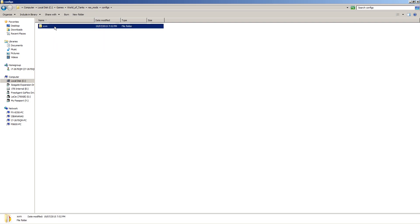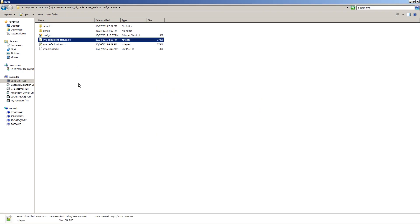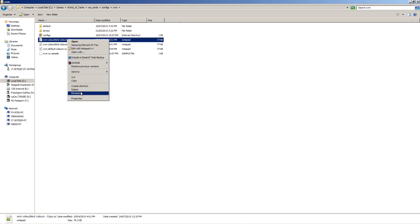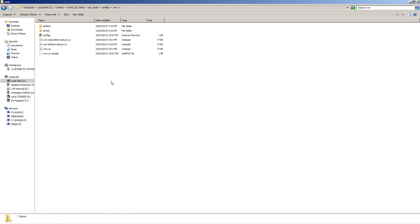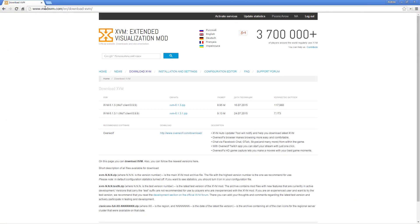Everything should be there — the mod author file, the text file. And in configs, if you want to change your color scheme from the default colors to colorblind colors, you can. You just have to delete xvm.xc, copy the colorblind colors file, paste it, and rename it to xvm.xc and you're good to go.